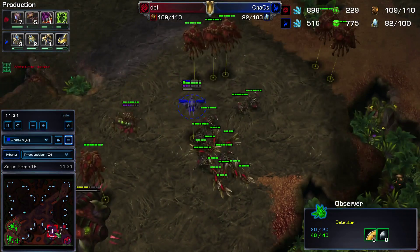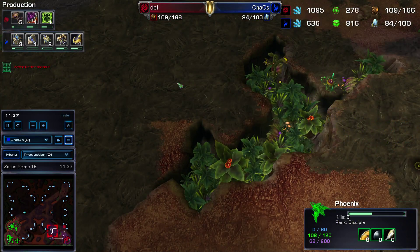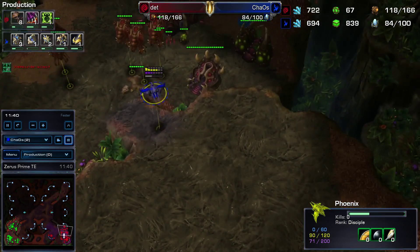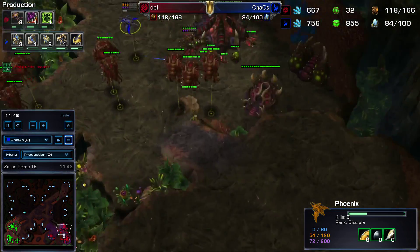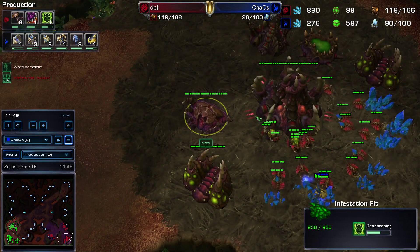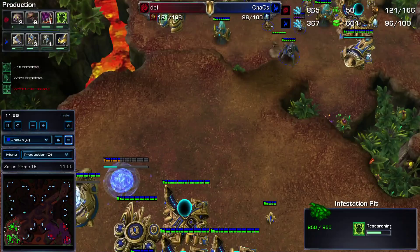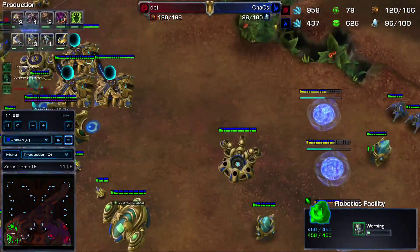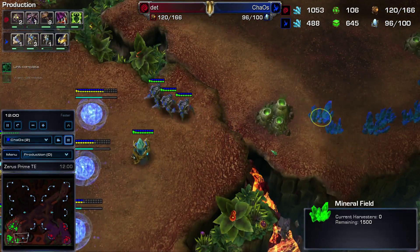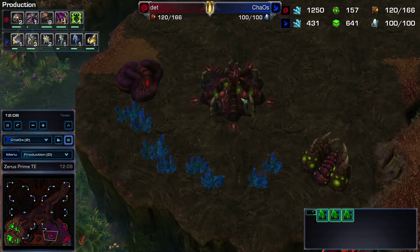We probably should have moved the observer in, but we come in and actually saw only Roach and Ling. So we're a little confused — we see the Hydra Den. Roach, Hydra, Swarm Hosts is probably what we're thinking. We got out a single Immortal and now we're getting Colossus going. He tries to come in with an Overseer — we kind of deny that scouting, but in general he pretty much got a good sense for where we're at and what we're doing.